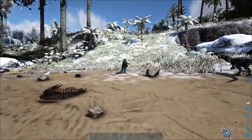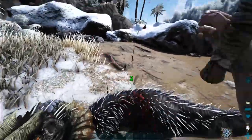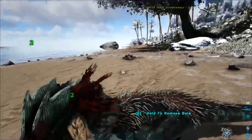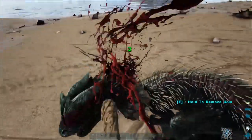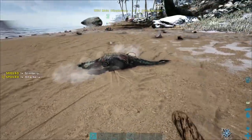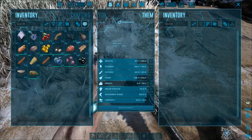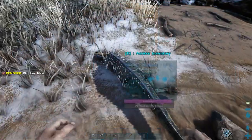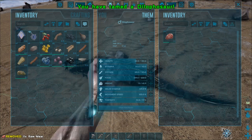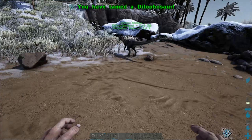There are two Dilophosaurus right here — meat eaters that spit at you, and they're horrible and have probably killed you a lot. We're going to sneak up on one and chuck the bola. As you can see it's got him. Now go behind him so he can't hit you. You can either use stones or the club — I like the club because carrying stones is heavy. As you can see another one is coming at us, so we'll get both. Both have gone down. Now we split the meat stack — right-click, split half — drag half into each one, and they'll start feeding.